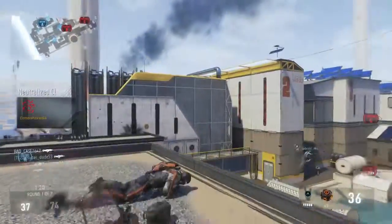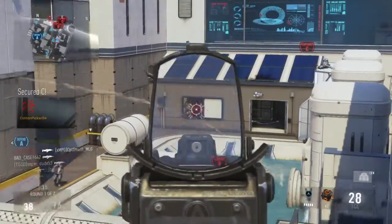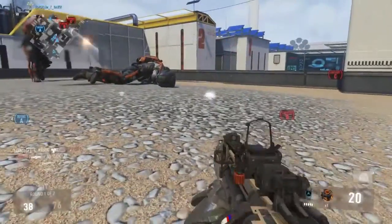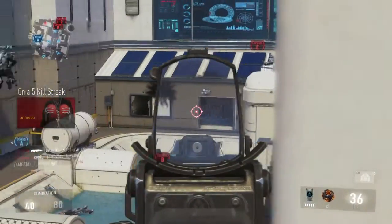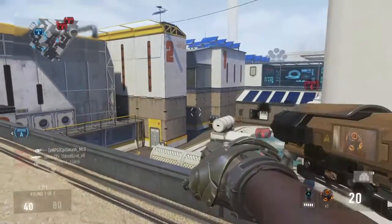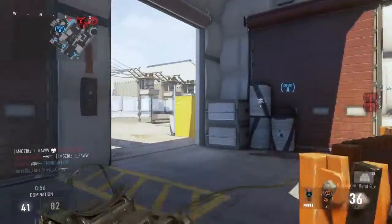In regards to this map, people tend to focus and go for B, which you see down below. That guy came from the window because they captured C — he's probably spawned by C, so he's coming to B. It's like a natural thing to go for B on this map. So I'm just holding it down here, and I get shot, but it's all good.